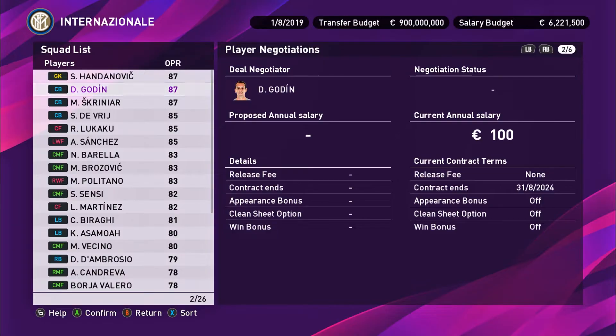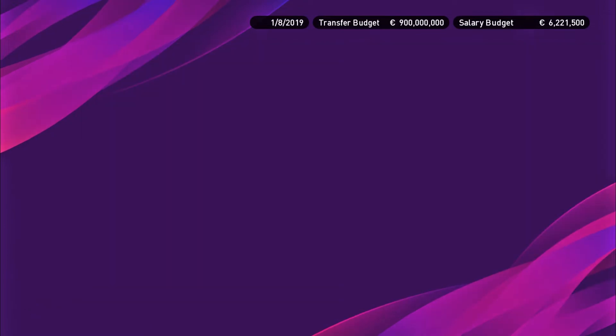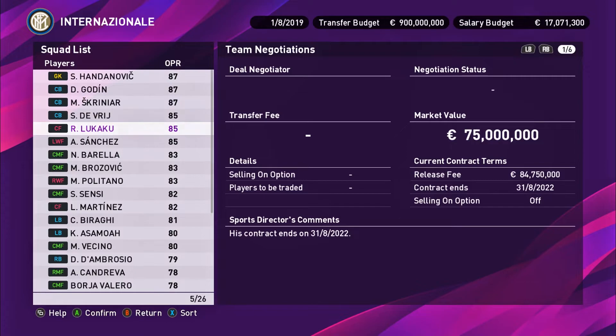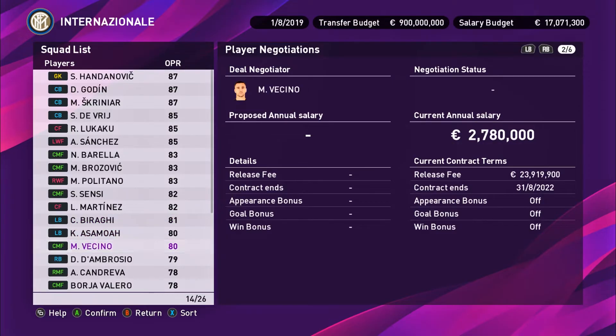Now change the value to one. See what happens — he suddenly has a salary of a hundred euros. Get out of this menu and you'll see the salary budget has increased by the amount of the original salary, since we don't have to pay him that much anymore — we got the budget back.